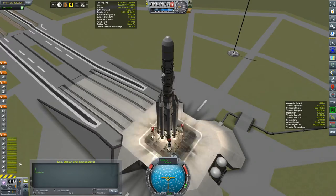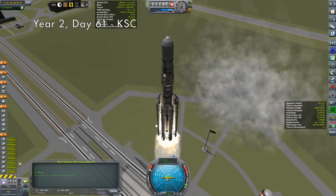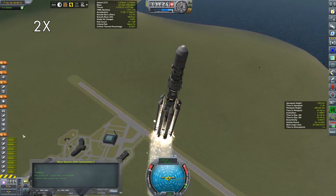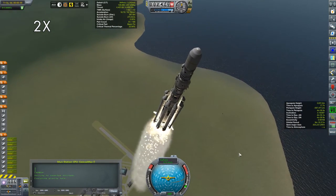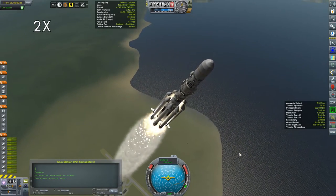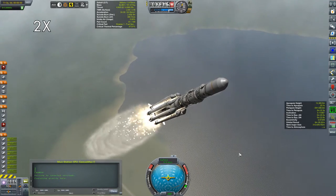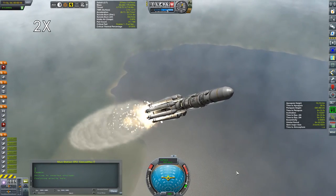Let's get to the launch. At 308 tons, this is one of my bigger boys, being lifted off the pad by a cluster of eight kickback solid fuel boosters — I do like to use SRBs because I think they look good. Hopefully this will turn into a permanent moon station. Specifically, the plan is to connect it to asteroid Yoi and use that whole asteroid as an orbiting moon base.